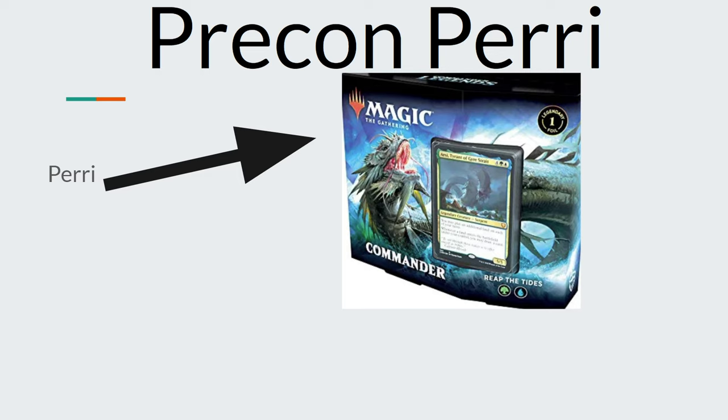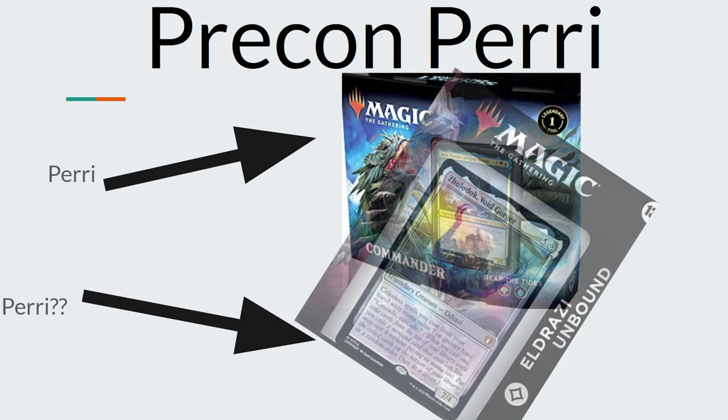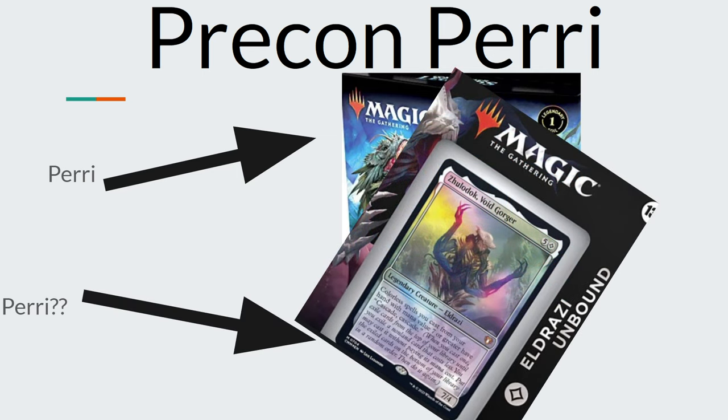Moving on, we have Precon Perry. This can range from Perry just getting into Magic with a lower power deck. With Precon Perry, you kind of know the precon and you see what's coming — there's not too much surprise there. You do like seeing Precon Perry across the table; you'll shake his hand and have a good game. Maybe they sub a couple cards here and there, but it's mostly on the lower end of power — unless we're talking about the new Eldrazi Precon, but we don't talk about that. Precon Perry is pretty cool to see.